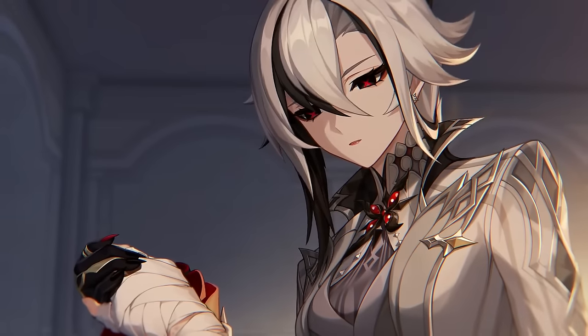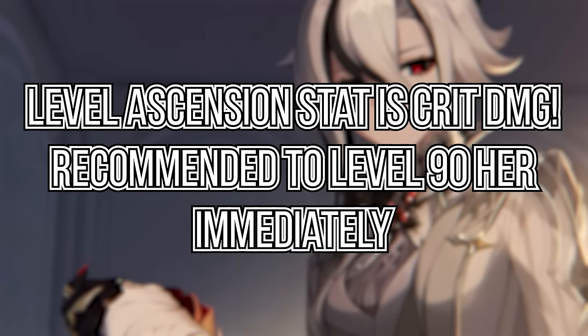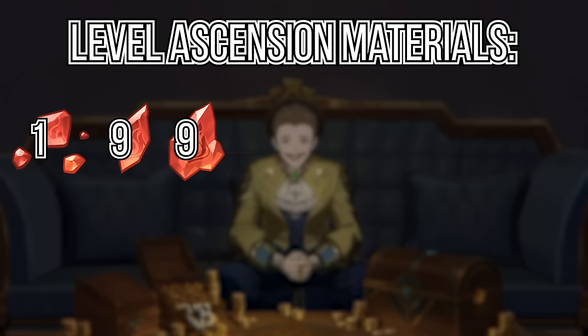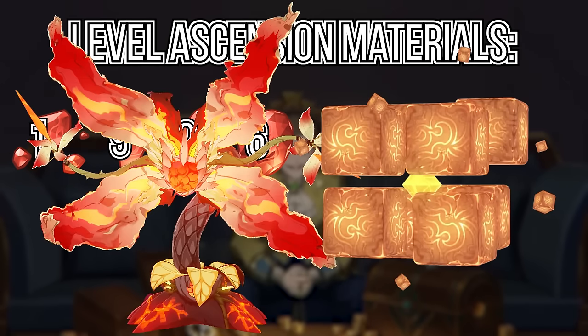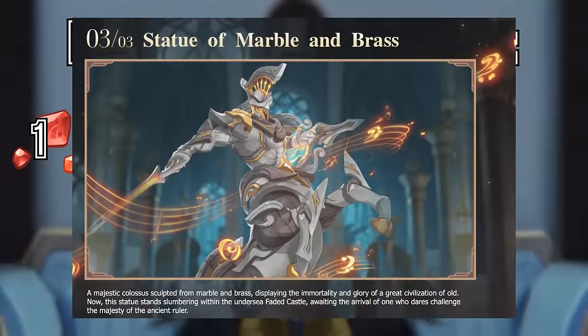Speaking of farming, let's go over her materials. Her level ascension bonus stat is Crit Damage, so it's best to get her to level 90 as soon as possible. For ascension materials, you will need 1 Pyro Sliver, 9 Pyro Shards, 9 Pyro Chunks, and 6 Pyro Gemstones. You can get them from Pyro Regisvine, Pyro Hypostasis, Matrix of Overseer, Primo Geo Bishop, all the weekly bosses, and the new boss coming up.